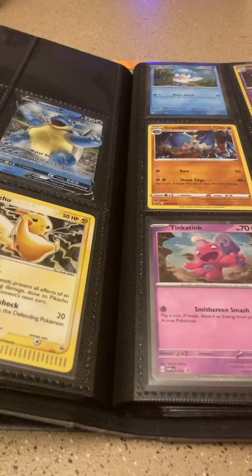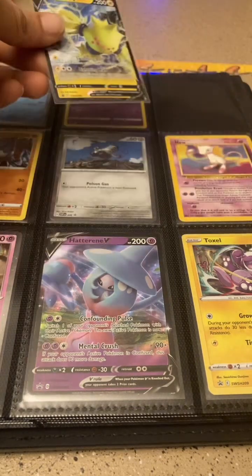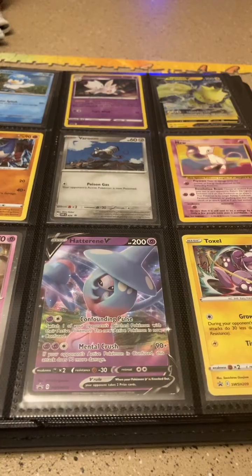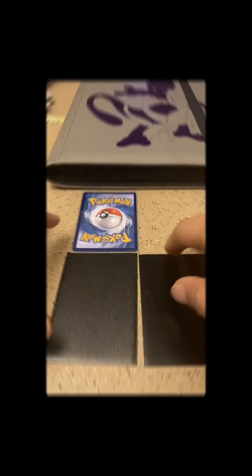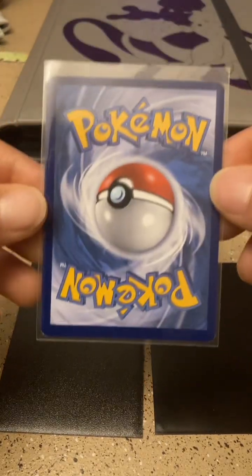Let's see where you're going to go. I see a spot right up here by Togetic, so I think we'll just slot you right there to fill up that page. And bam — so we've got three cards left. We'll go ahead and do the last clear sleeve card.